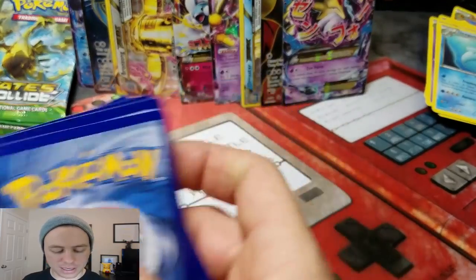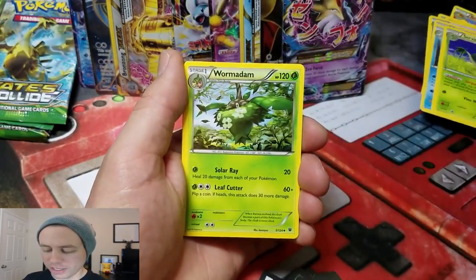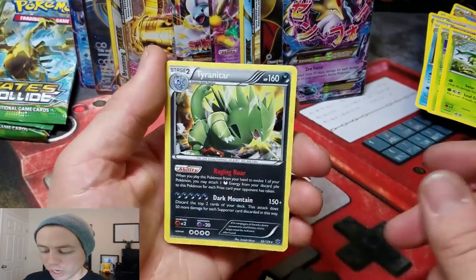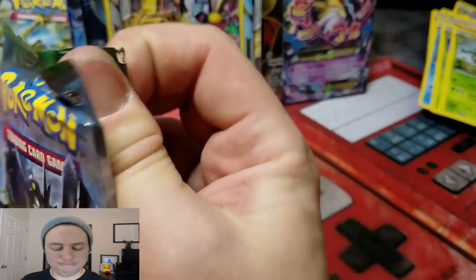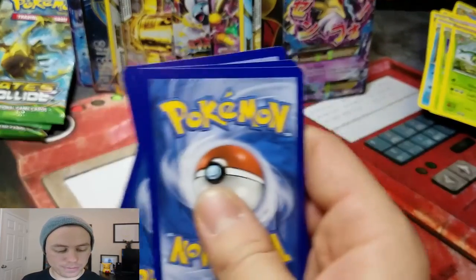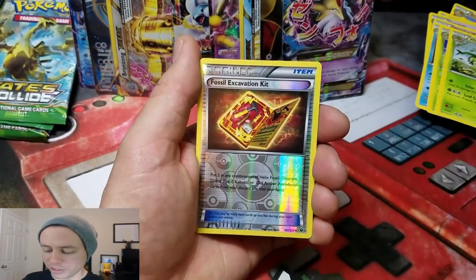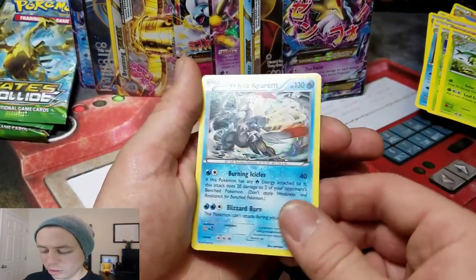This should be a good pack. Shauna, Servine, Wormatom, a Random Receiver Reverse, and a Tyranitar Holo Rare. And this one should be too — I wonder if we're going to get our Umbreon. Bent Spoon, Altaria Spirit Link, Dome Fossil Kabuto, Fossil Excavation Kit Reverse, and a White Kyurem Holo Rare.